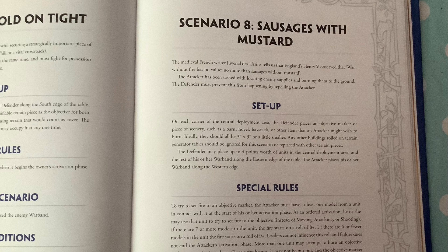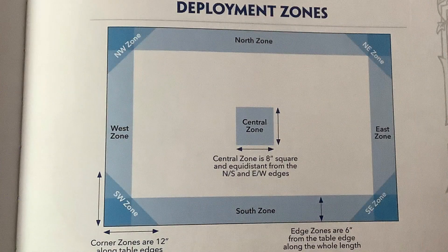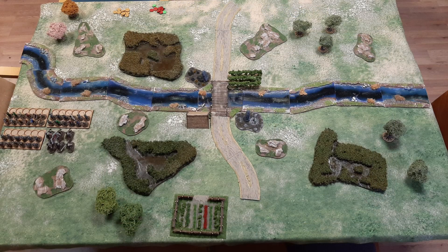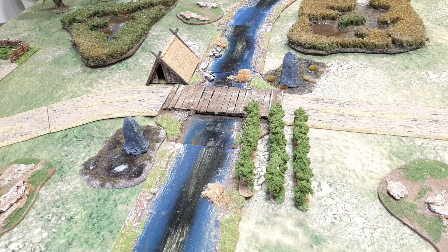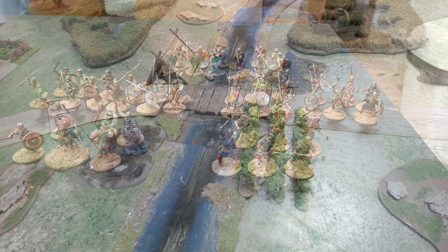We're going to play Sausages with Mustard, and we set the board up as it says. There's a little layout showing where your setups are. In this scenario, the attacker has got to destroy the four objectives in the centre of the board - a little building, two standing stones, and a set of vines or hops. That's what the attacker's got to destroy, all four.